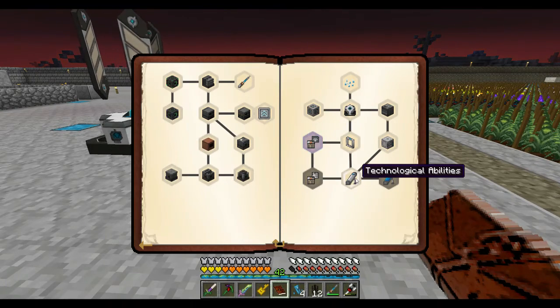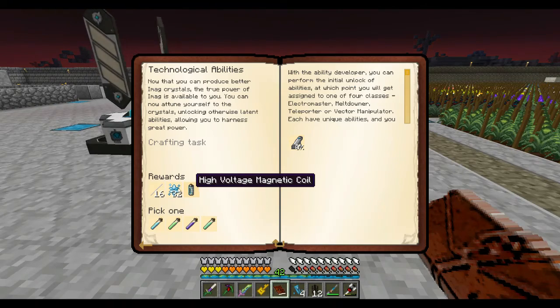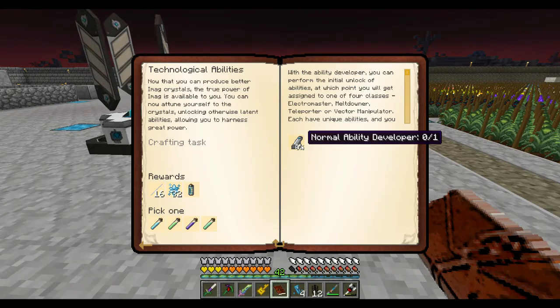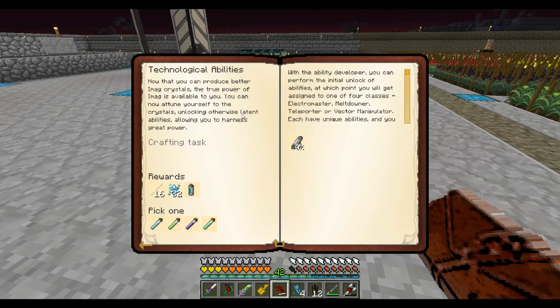Supply liquid phase and input the crystals to process them to a more refined stage. Liquid phase, huh? What does it say? 'Now you can produce better Ironmage crystals. True power of Ironmage is available to you. Now attune yourself to the crystals, unlocking otherwise latent abilities, allowing you to harness great power.'